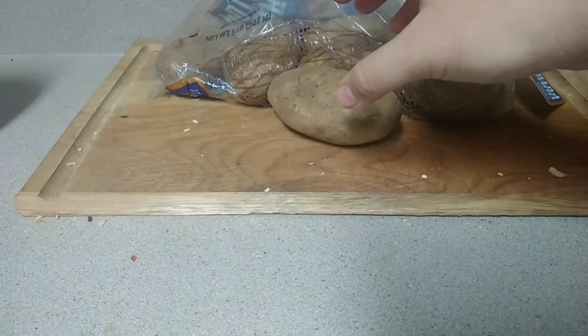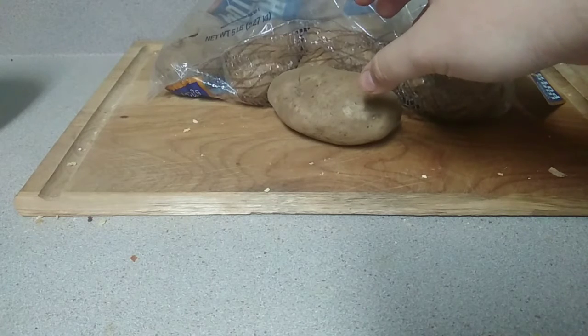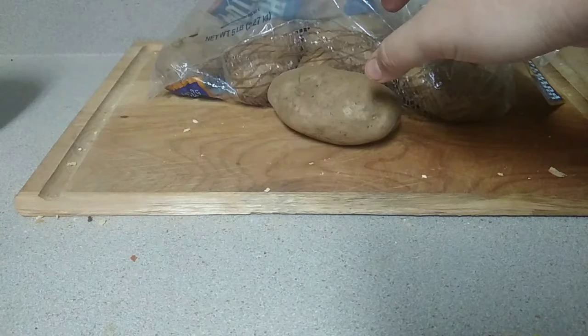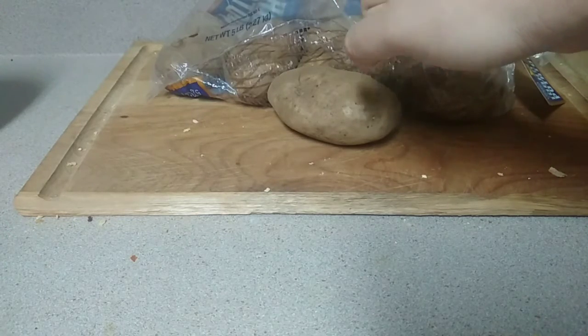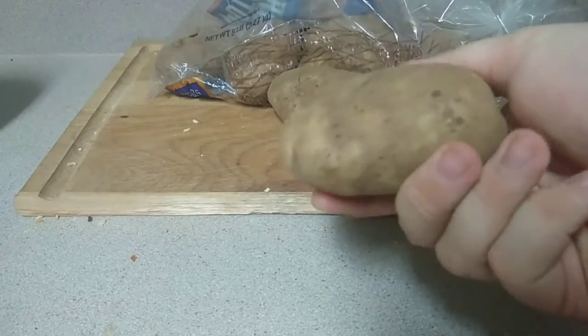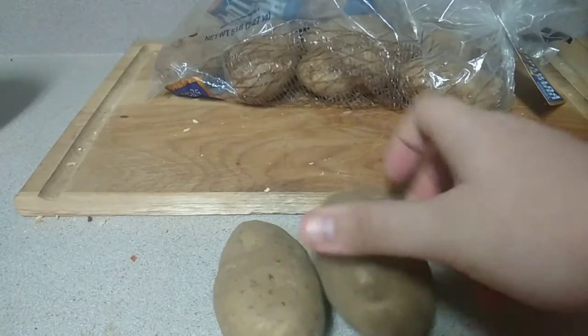So I'll go ahead and give you an example. You want to aim right above the potato, put your thumb about halfway, and when you click grab, one of two things will happen — nothing, or it will work. It might take a few tries. Okay, there we go — we got the potato. That's how that works.